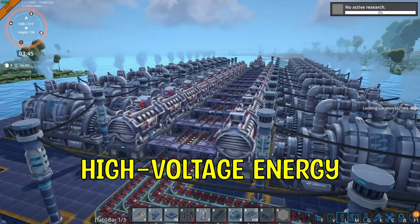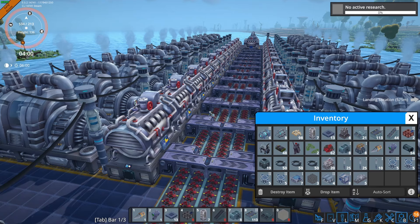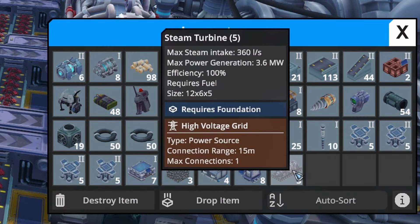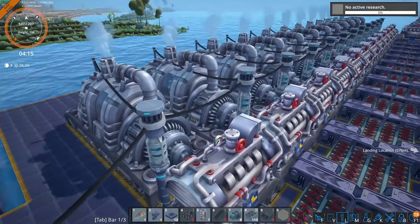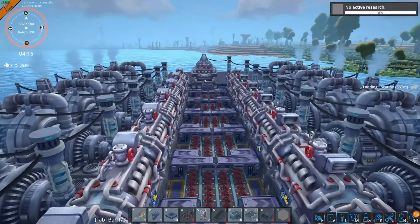From there we will go into high voltage energy and the next step is steam power. Steam power is a little bit more complicated to set up but it's definitely worth setting up as soon as you unlock it. We need boilers and steam turbines, and then we need a steady supply of ignium ore as the fuel, plus a water source to provide into the steam power.